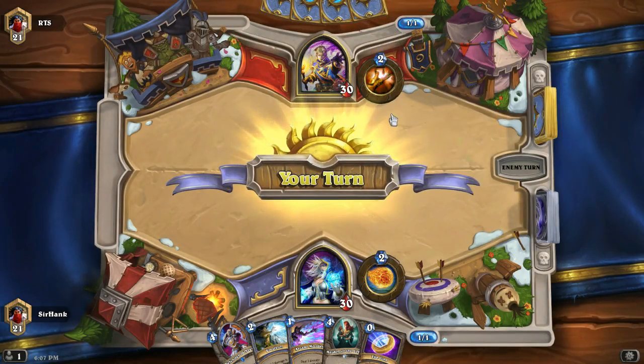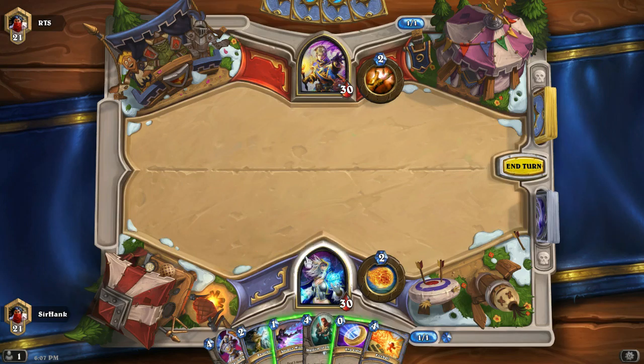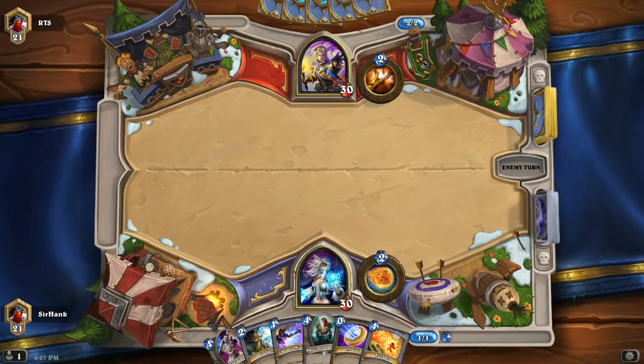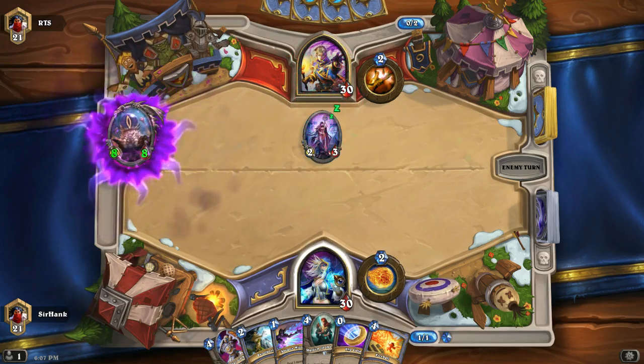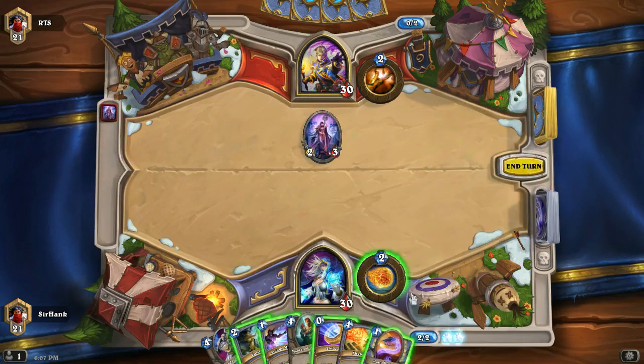We're playing against a priest here, so we're going to want to take our time in killing him, because he's probably got some pretty big heals up his sleeve. Let's be polite. I've been kind of a grump the last couple games, so let's see if we can make a friend. Oh, good — a C'Thun deck. Well, this should be interesting. One thing's for sure, if I pull a sheep I'm going to be holding on to it for a little while.